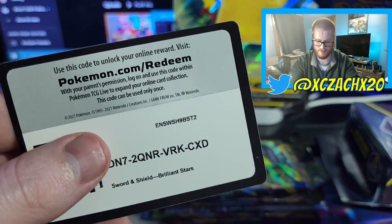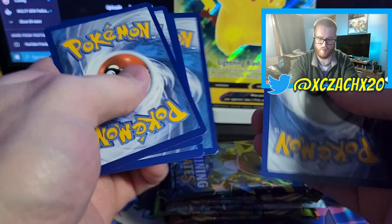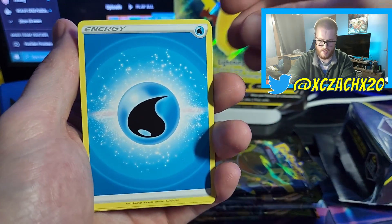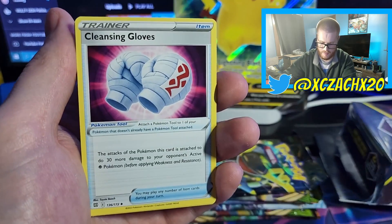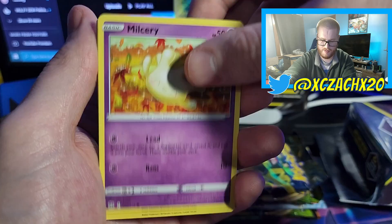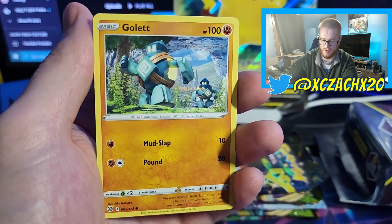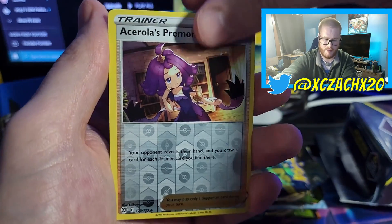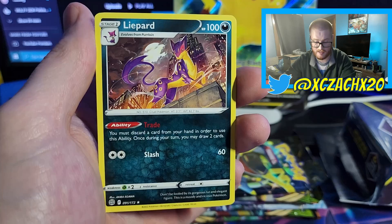There is your code. Four from the back — we have a Water-type Energy, Cinccino, Cleansing Gloves, Dusclops, Milcery, Shinx, Impidimp, Golette, Castform, Ace Trainer's Premonition, and another Leavanny. So I'm going to have to pause the video and I will be back after I get the baby back to sleep.